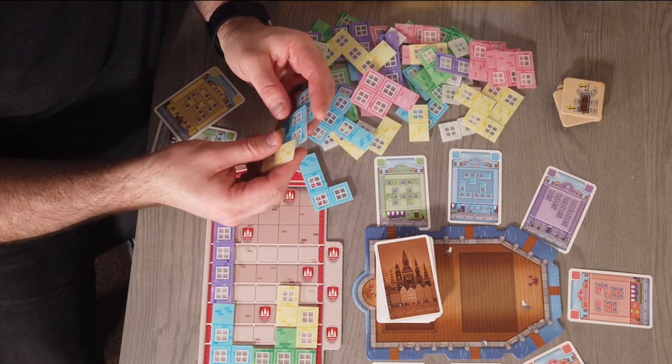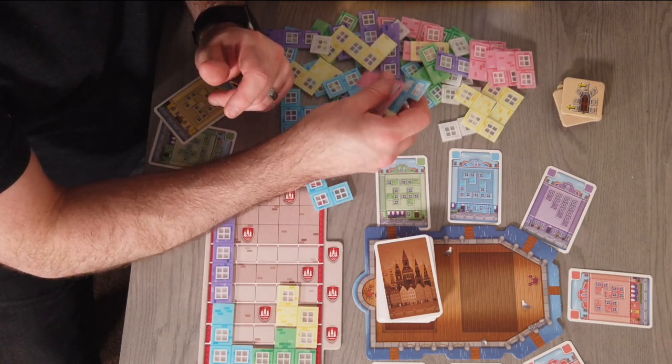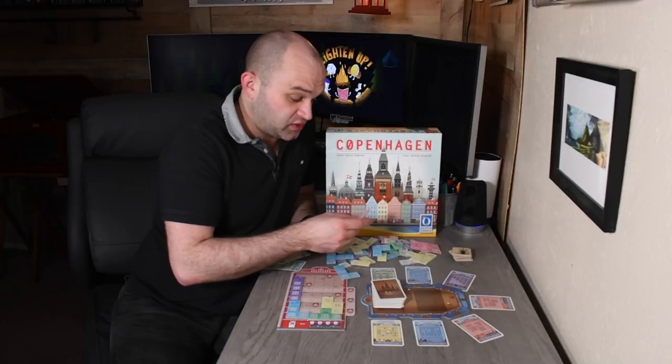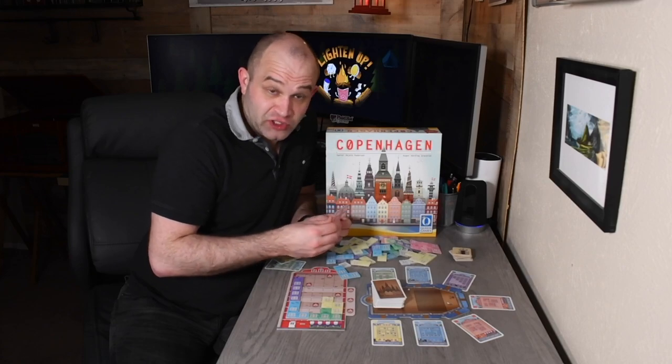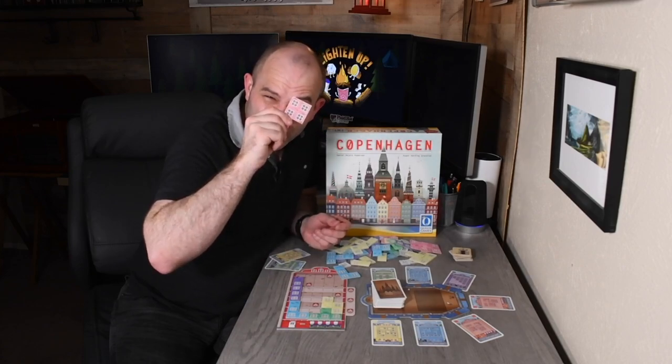Now I have the deluxe box — it comes with plastic tiles, which are exactly the same as the regular, but they're just heftier, thicker. And you can actually see through them, through the windows — hello, I see you!